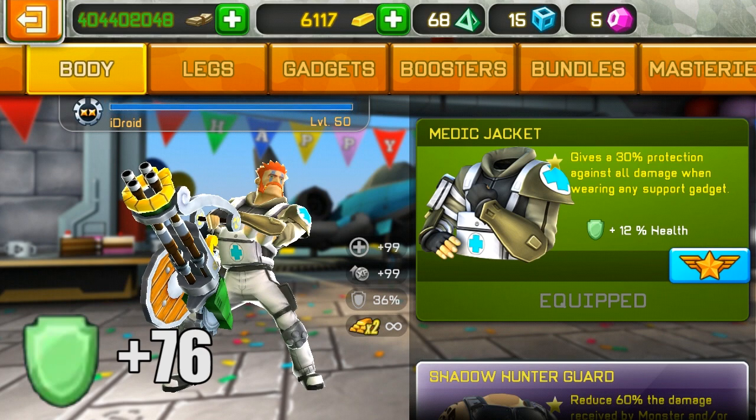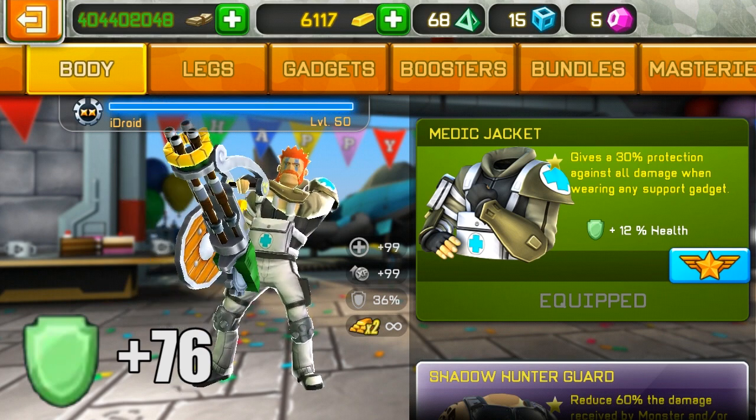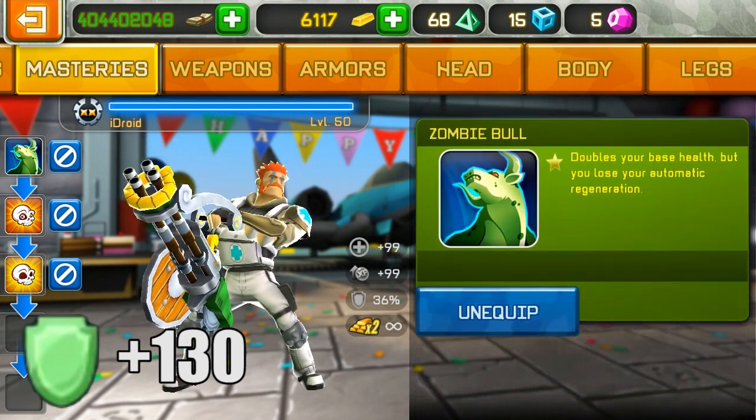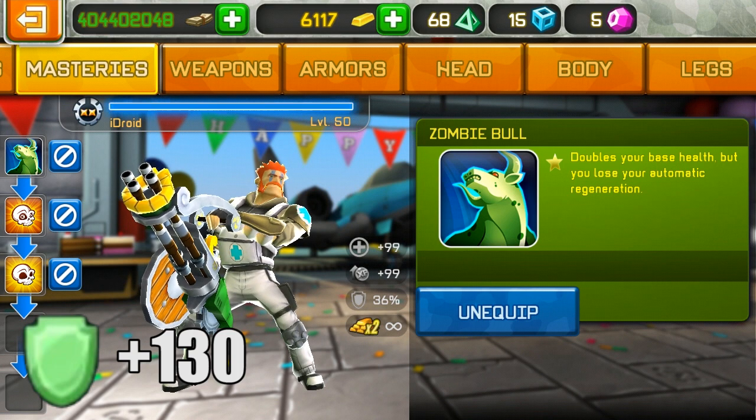This jacket has a 30% reduction and these pants have a 5% reduction, so 35% protection against any weapon type would equal around 54 extra health. Let's add that on to the total, and this is a new mastery — if you add that on as well...